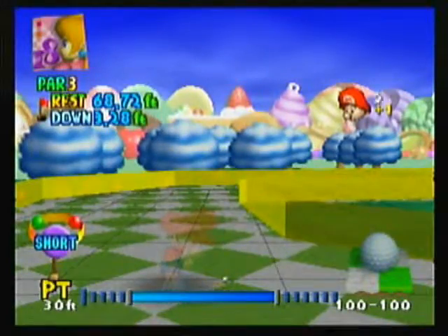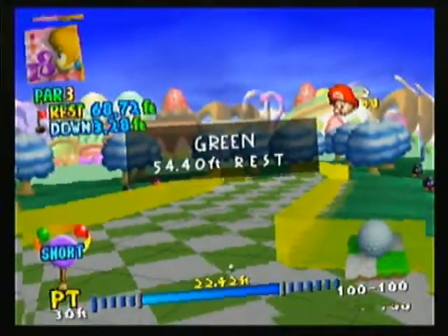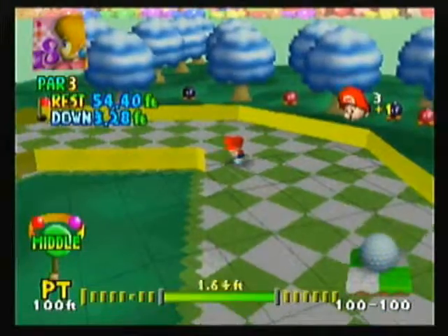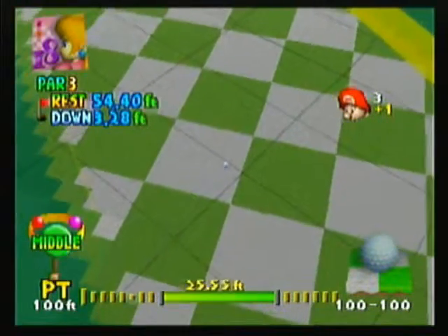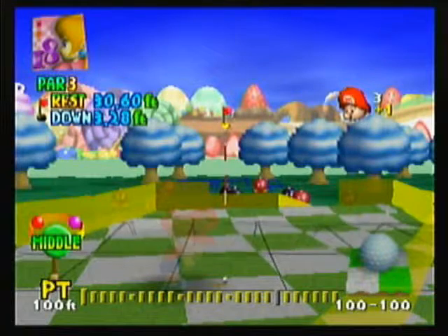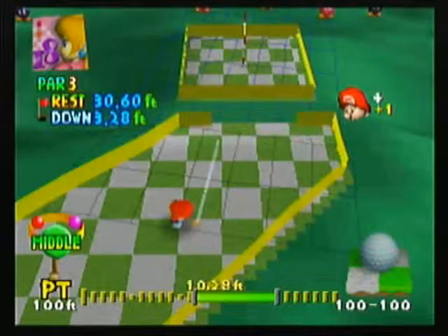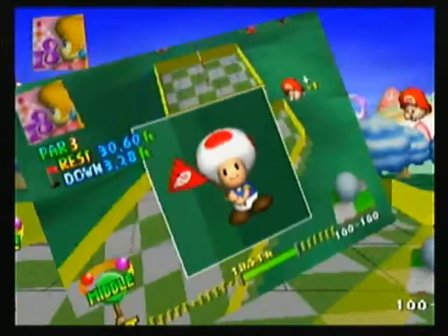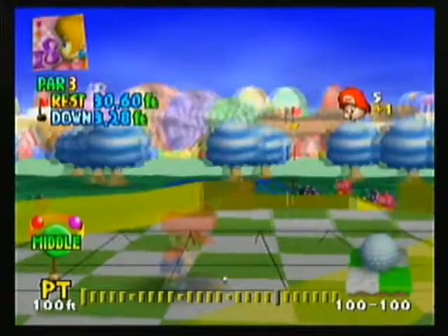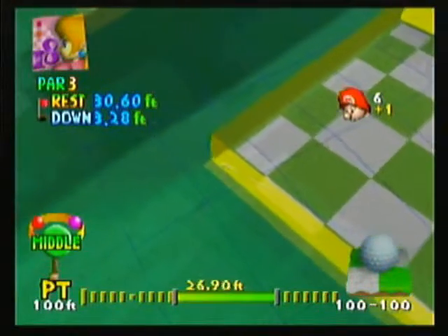Seriously, how are you supposed to get that? It's apparently some kind of slope — I've never seen that before. That is really weird. This is interesting, I've never seen this before. I can't tell where the bumper is — that is really confusing. Oh yes, that was pretty close — and that was my sixth shot.